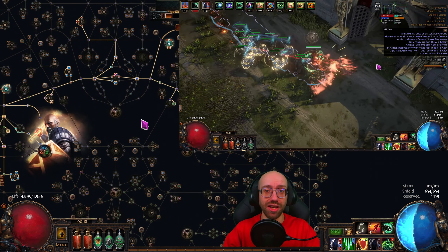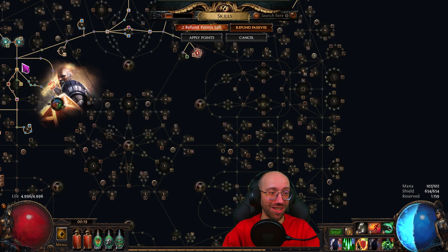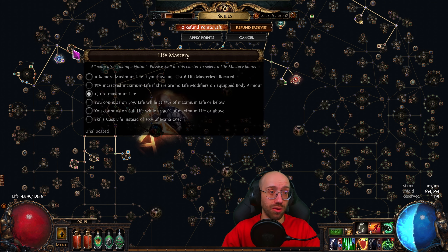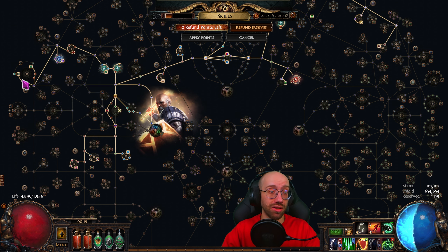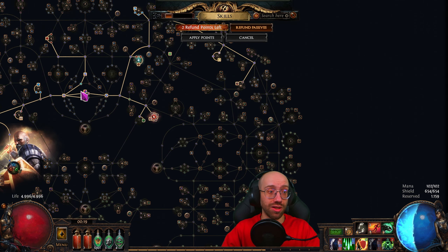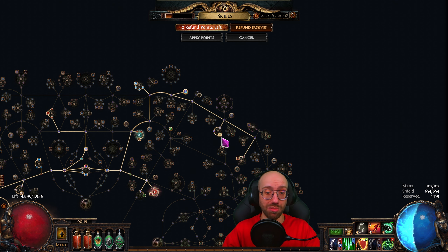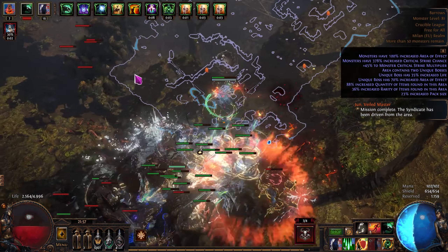At level 90 the passive tree looks like this — there's a bit of a loop because I'm about to refund some points. Early on I pathed to Righteous Army and Redemption. Since I was still doing damage myself I also used Spiritual Aid to leverage minion damage scaling for my own damage. Then I picked up some reservation efficiency, minion damage nodes, Enduring Bond, Ravenous Horde, and all the way to Written in Blood. I picked up Melding for extra mana and got all reservation clusters and Eldritch Battery.